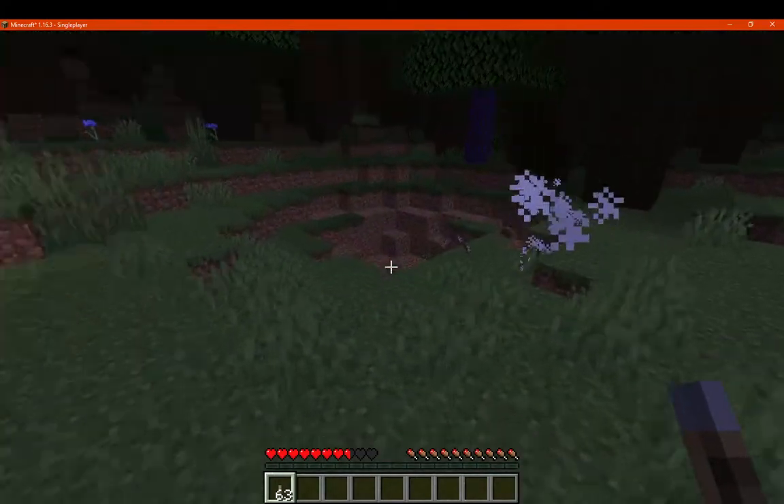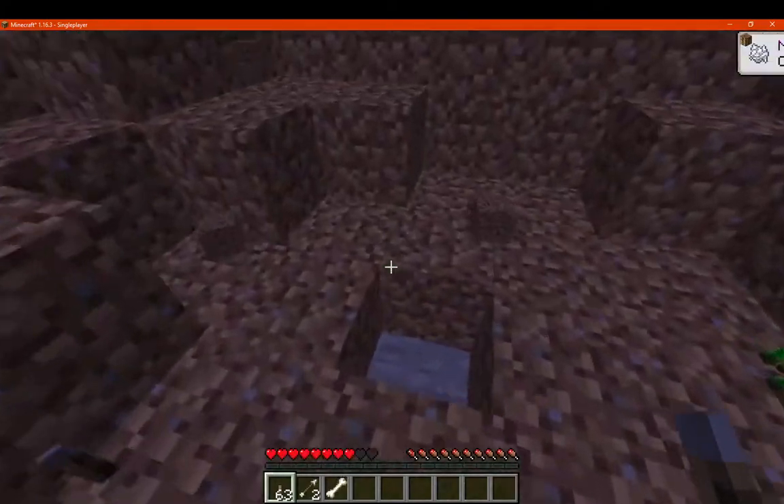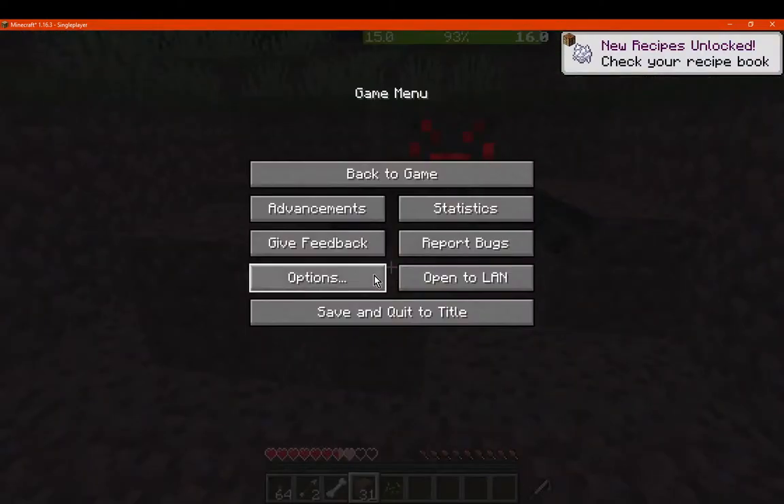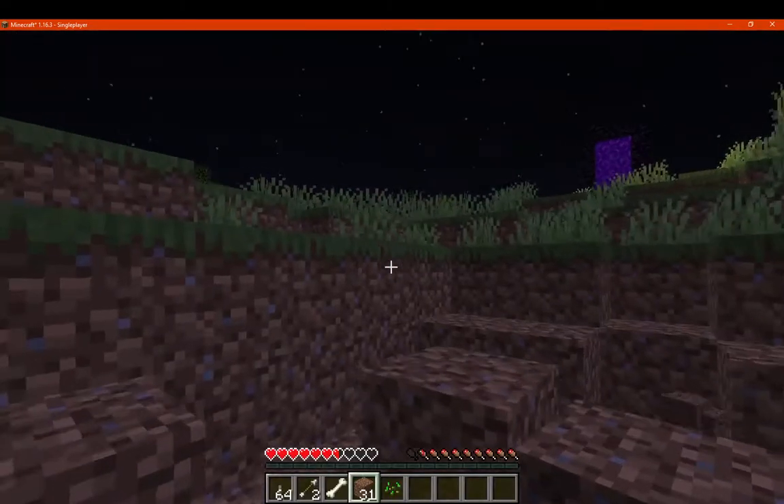The explosive pumpkin launcher is probably going to deal the same explosion radius and damage as TNT. That's pretty much it for Spooky Arms. Thanks so much for watching, and goodbye.